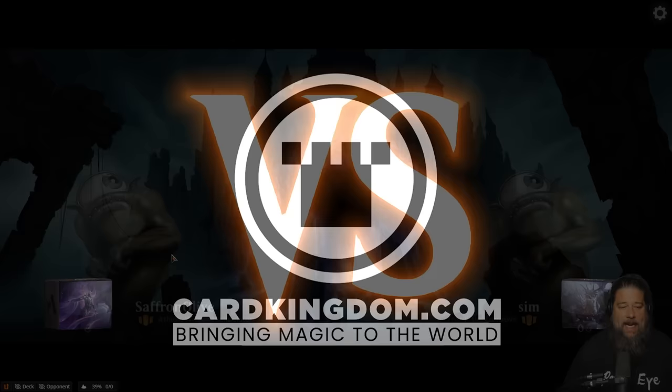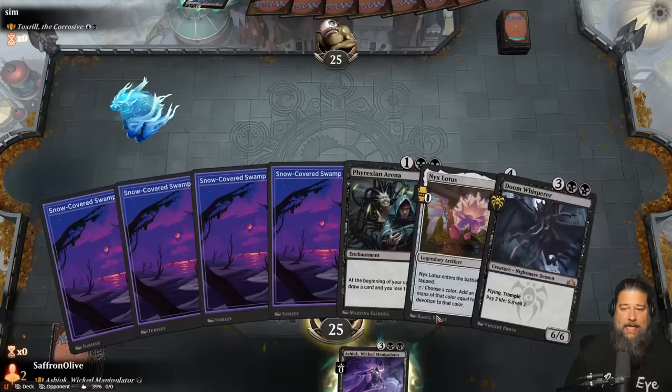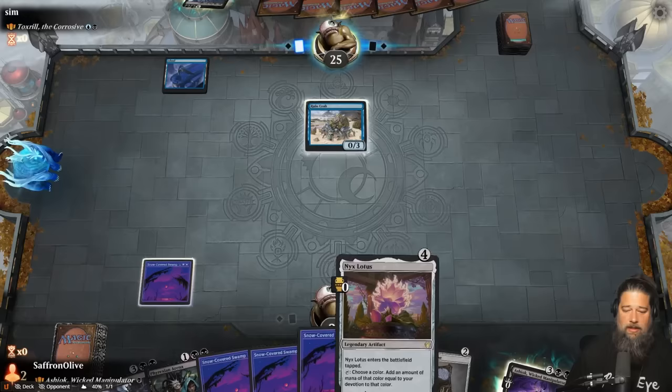We are doing some more Ashiok wombo combo in Historic Brawl this week. We're going to keep this hand - Doom Whisperer with Ashiok is actually pretty sweet. Oh God, is our opponent milling us? My goodness. That might be awkward. Are you playing Toxral Mill?